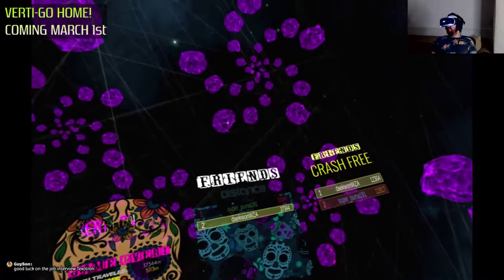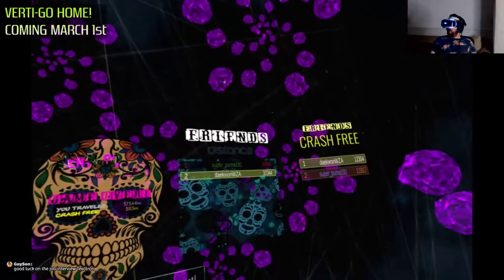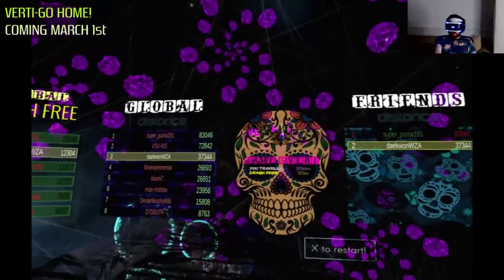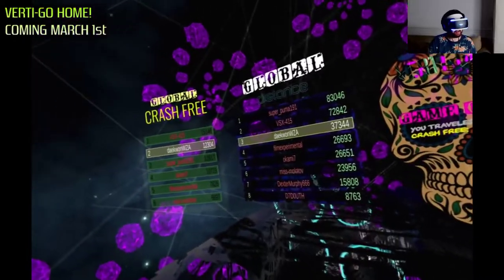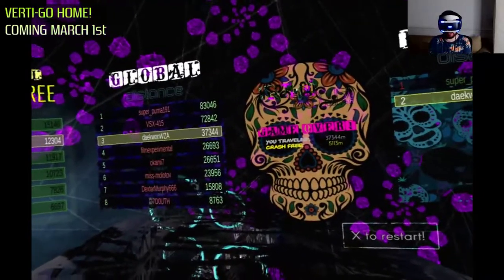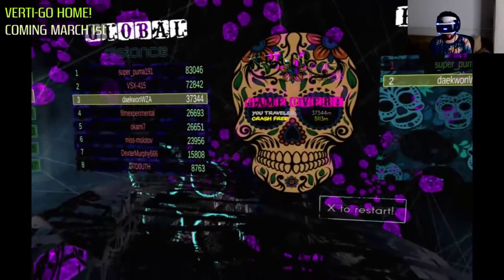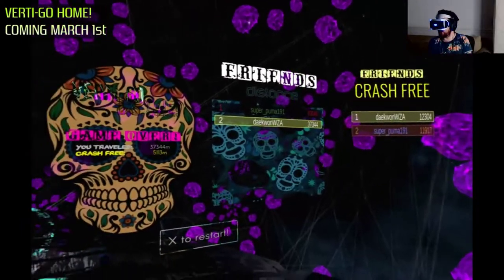Alright guys, I think I'm going to wrap it up. This has been Vertigo Home — it's coming out as far as I know March 1st, that's what it says on their website, but it could be sooner since they've already got codes and that's really rare. It could be a surprise next week release. It should be a budget title, pretty cheap, and if you like endless runners or controlling with your head it's easy to show off to people who don't use controllers. It gets more difficult as it goes on for sure — I was getting my ass kicked.